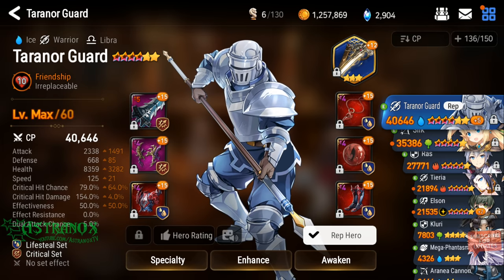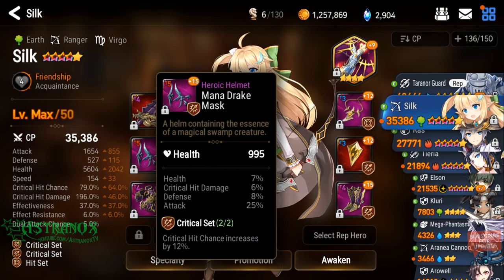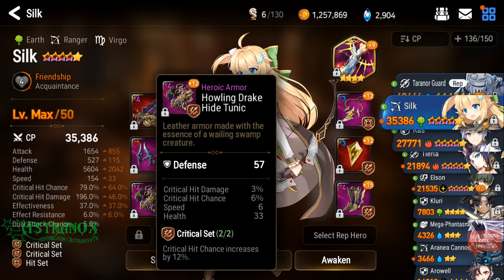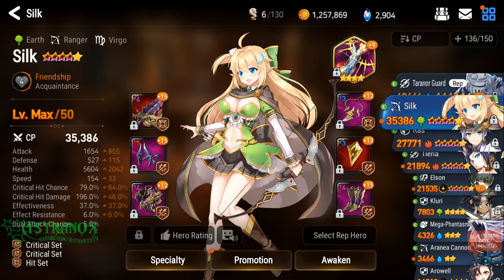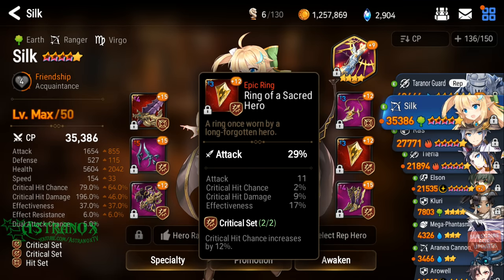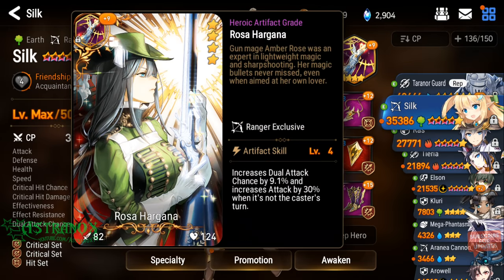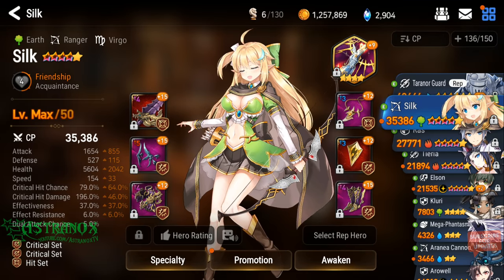Silk — you normally go speed on her: speed, crit, speed, hit — you want as much effectiveness as possible, but I just went pure damage with her. This is the gear I had on my says, then I used on my Lorina, then on Carmen Rose. We got this for free in normal adventures, like chapter 8 or 9, so that's really good for free to play.